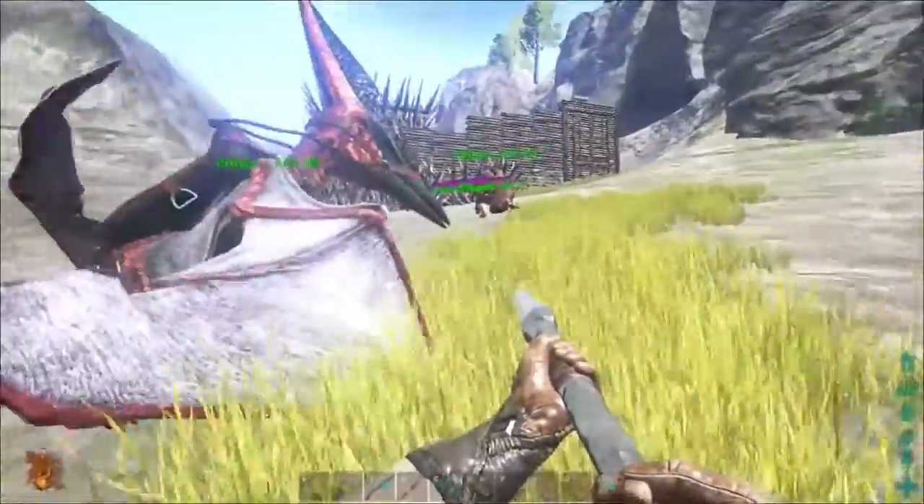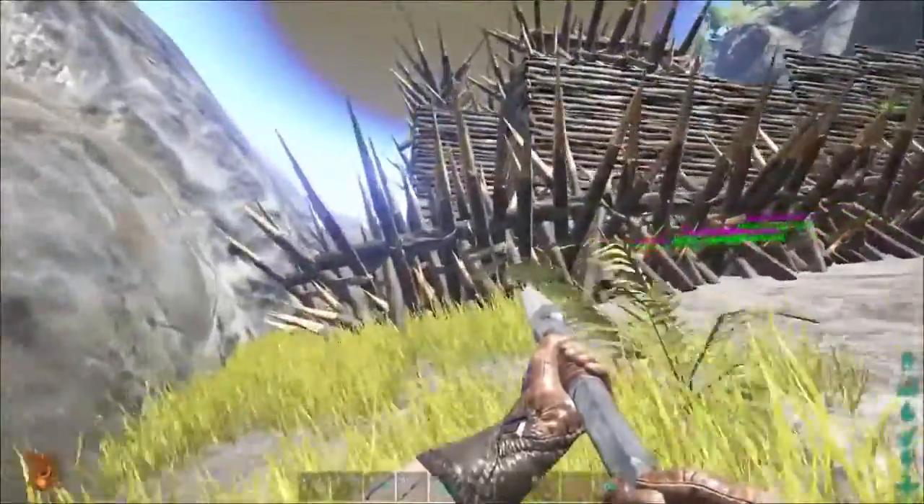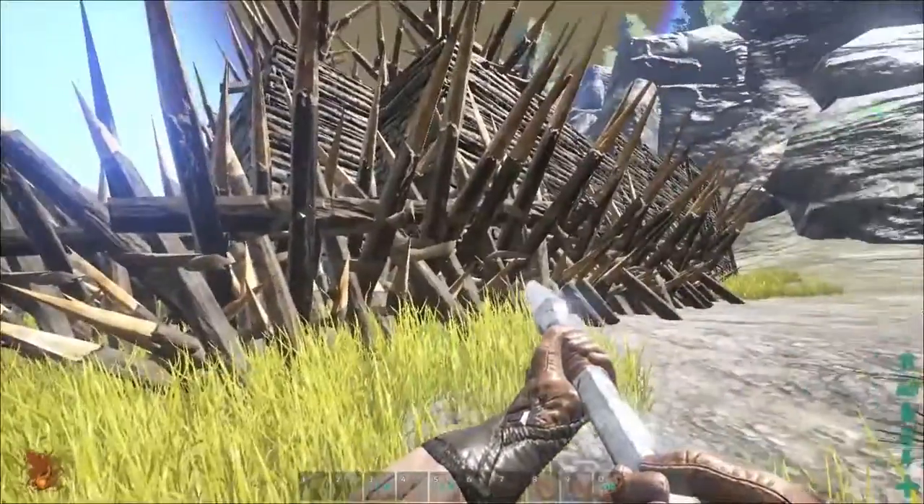So you are level 10, you have unlocked all the wood building materials and wood spikes. I recommend building smaller at lower levels to stay hidden and use spikes to defend your wooden base.